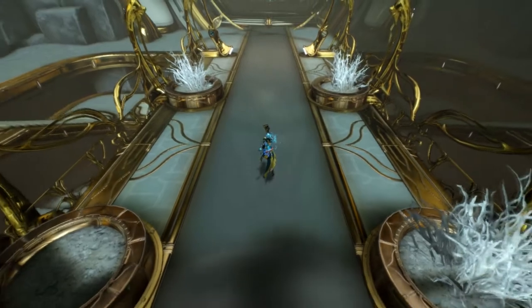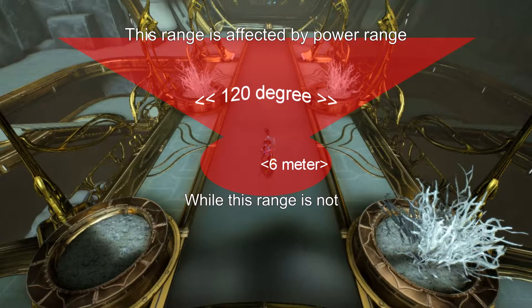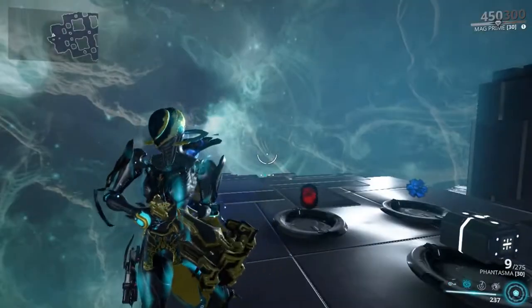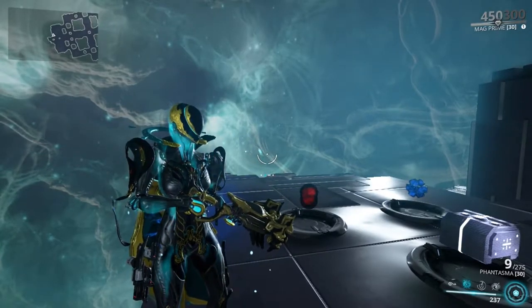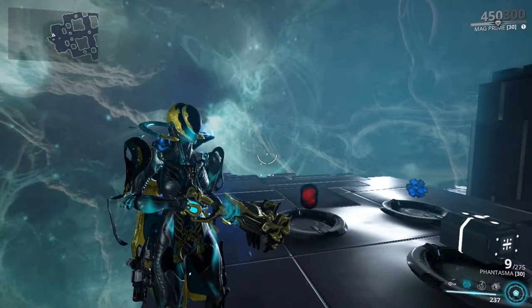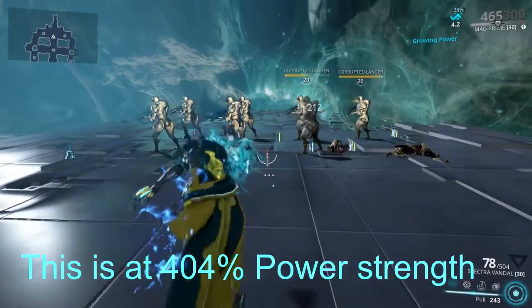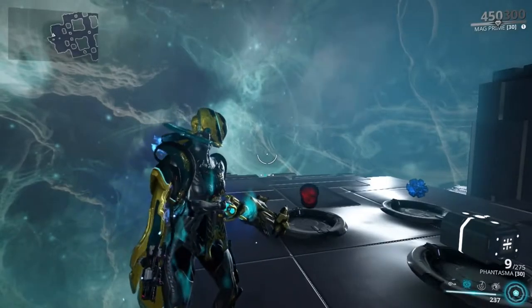Pull is a cheap CC ability that affects enemies in a 120-degree angle in front and a 6-meter circle around Mag, and bypasses all obstacles. The velocity that enemies are pulled towards you is affected by power strength. This ability doesn't interrupt any other action such as reload, so you can cast it at all times. If you manage to kill an enemy with this power they will have increased drop chances, but even with 400% power strength you still won't be able to kill level 20 enemies in one cast.